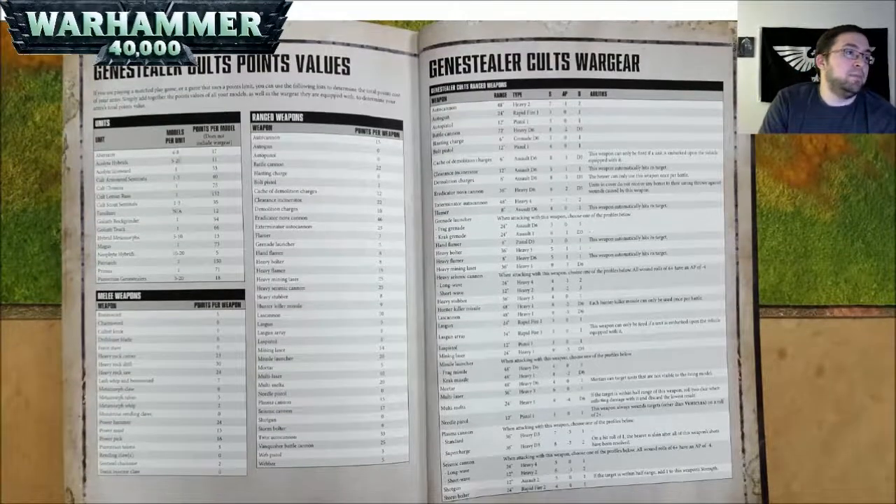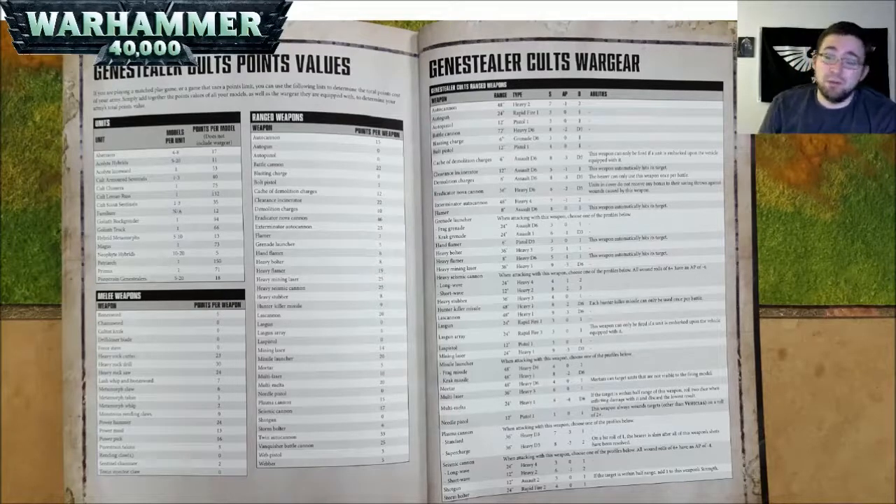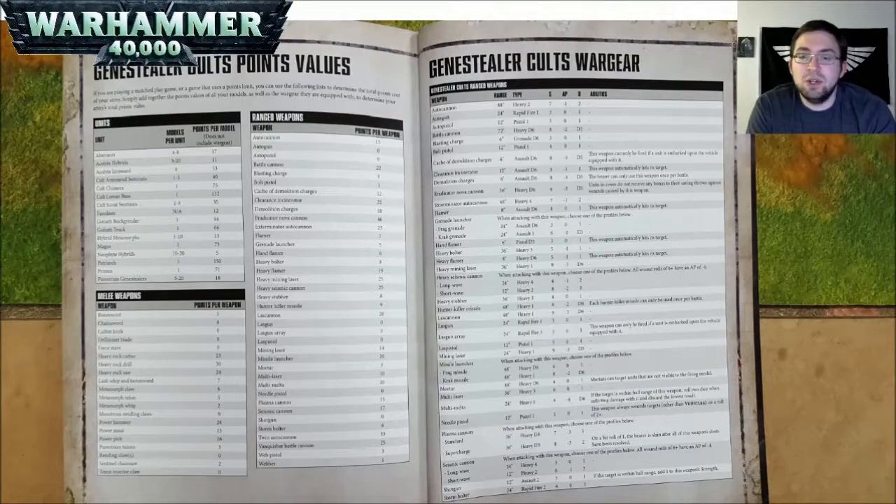And last but not least, for our points values and descriptions, are Genestealer Cults. None of the models listed include wargear — I don't know if this is because they have no named characters, but none of the models about to be listed include the cost of their wargear. Aberrants in a unit of 4 to 8 are 17 points each. Acolyte Hybrids in a unit of 5 to 20 are 11 points each. An Acolyte Iconward is 53 points. Cult Armored Sentinels in a unit of 1 to 3 are 40 points each. A Cult Chimera is 75 points. A Cult Leman Russ is 132 points. Cult Scout Sentinels in a unit of 1 to 3 are 35 points each. Familiars (not taken on their own) are 12 points each. A Goliath Rock Grinder is 94 points. A Goliath Truck is 66 points. Hybrid Metamorphs in a unit of 5 to 10 are 13 points. A Magus is 73 points. Neophyte Hybrids in a unit of 10 to 20 are 5 points each. A Patriarch is 150 points. A Primus is 71 points. Pure Strain Genestealers in a unit of 5 to 20 are 18 points each.